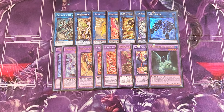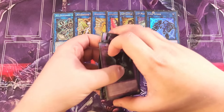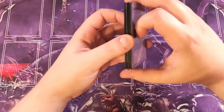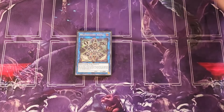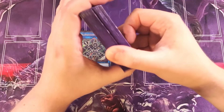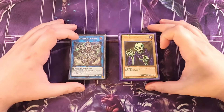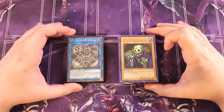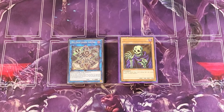That's it for the deck, guys. I hope you enjoyed it — this deck is super fun to play. If you've never played Skull Servant before, definitely give it a try, especially with the small Branded package. You're basically using Branded Fusion like a Foolish Burial, which is really cool. Skull Servant is one of the oldest cards in the entire game, coming out in Legend of the Blue Eyes White Dragon, which makes it even more awesome to play.